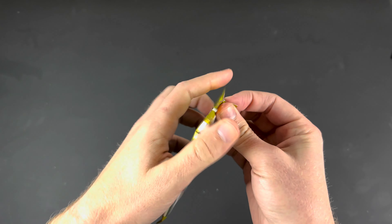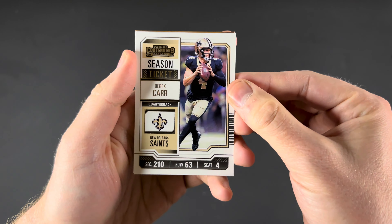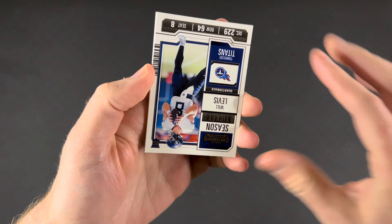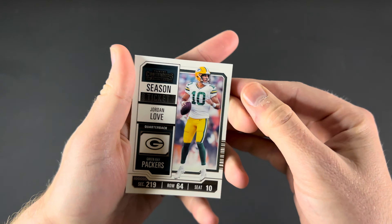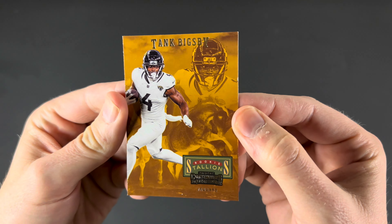Pack number three. Bosa — defense. Carr — not going to be our guy. Adam Thielen — probably not. Levis — no. Jordan Love is hurt. Jalen Hurts — possible. Tank Bigsby — that would not be one we use.